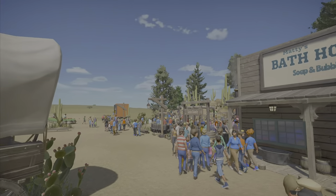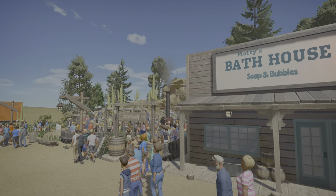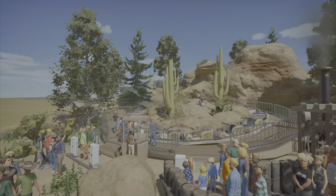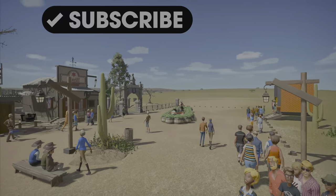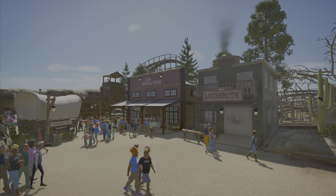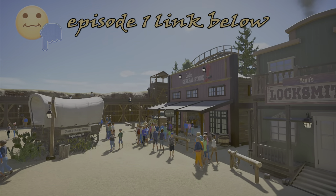We've got the same little area up in the front — bathhouse, soap and bubbles, Maddie's Bathhouse, Cactus Calamity. So this is the flat ride. If you're new here, please leave a like and a subscribe. If you don't know what this park is going to be, it's nothing like Serenity Now — no backstage, no realism.